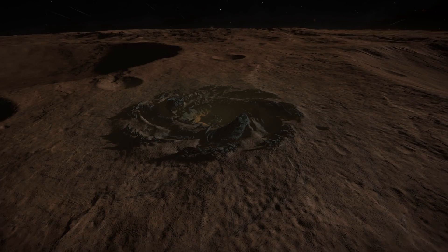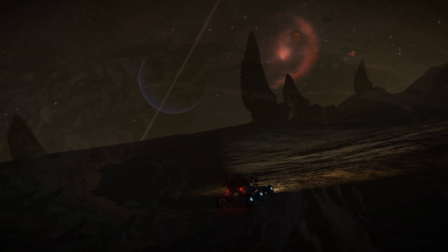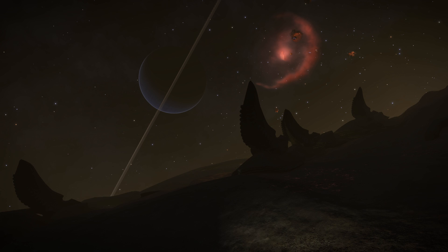Hello, it's Commander Ricardo and I'm on approach towards a Thargoid base in HIP 14909 2A. We've all been stunned by the visuals and the alien architecture of the base as it stands, but there is a bit of a graphics glitch to show you.